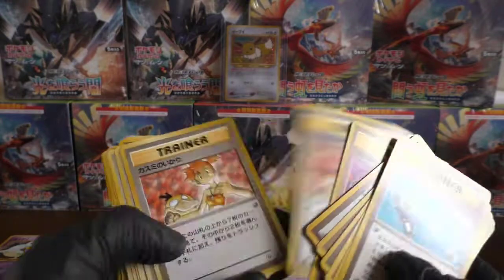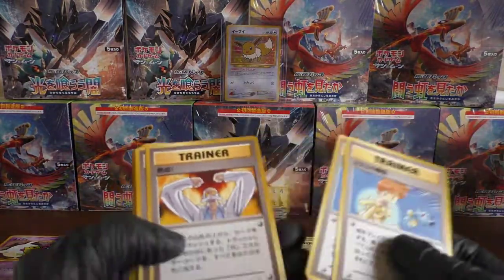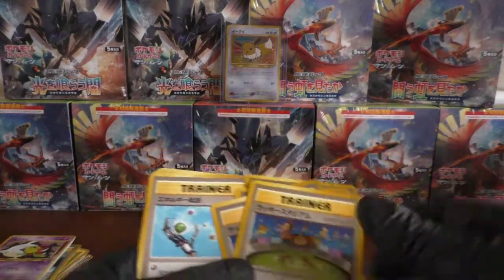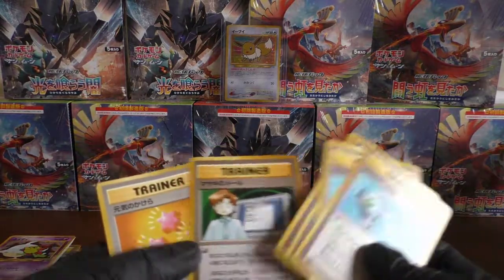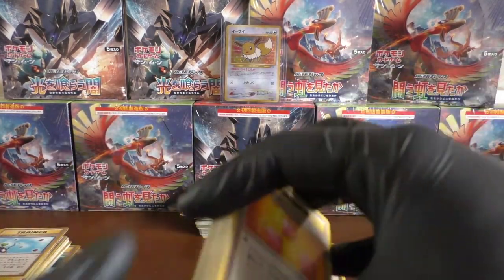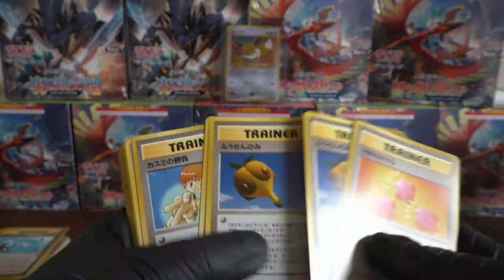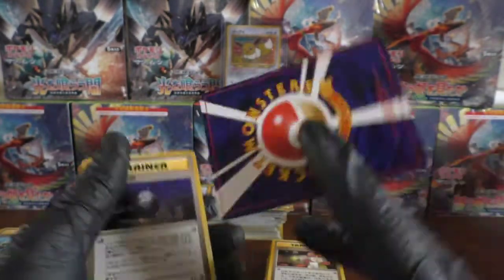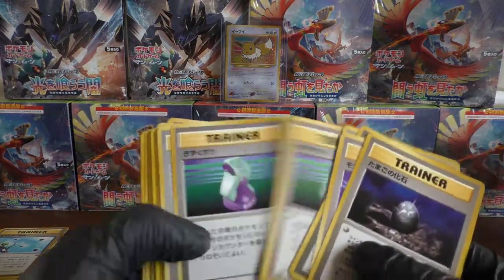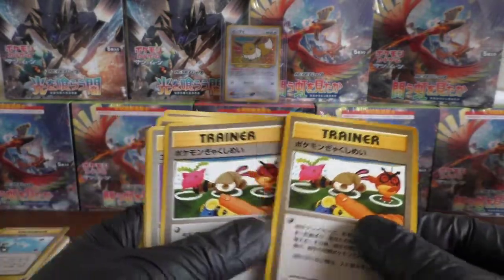We've got a lot of Angry Misty. We've got another Misty's Tears — though that's not as great as the other ones. Blaine having a hissy fit. And we have some more Lucky Stadiums — four Lucky Stadiums there. Bill. We've got a Revive. And we're coming to the finale. What the hell is that? Never seen that before in my life. We've now got two of them. We've got another Misty's Tears — I've got to get a PSA 10 on one of these.